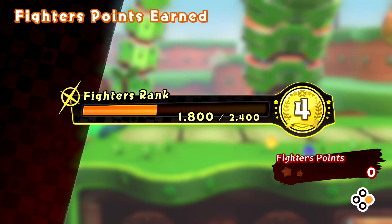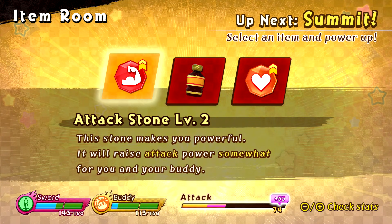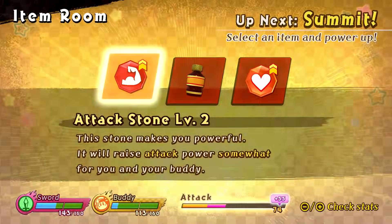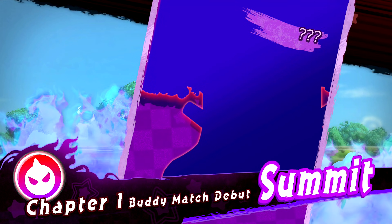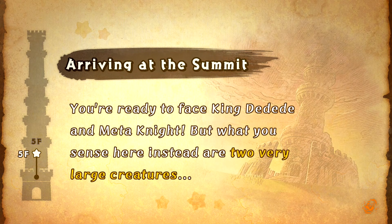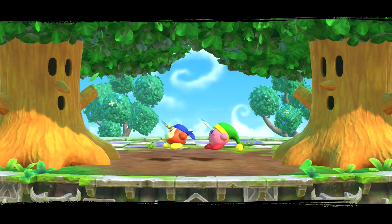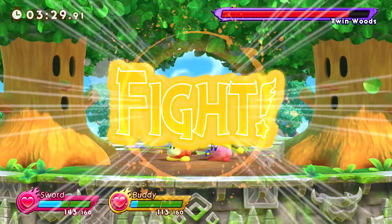Up next is the Summit of Chapter 1. We can do Attack Stone or Health Stone - I think we're doing Attack Stone to really boost our attack, since we have plenty of health - actually about a bar and a half. Chapter 1 Buddy Match Debut Summit. I know that outline more than anything. Arriving at the summit - you're ready to face King Dedede and Meta Knight, but what you sense here instead are two very large creatures. It's Wispy Woods and his friend, also Wispy Woods. Giant Tree Twins - Twin Woods. Ready? Fight.